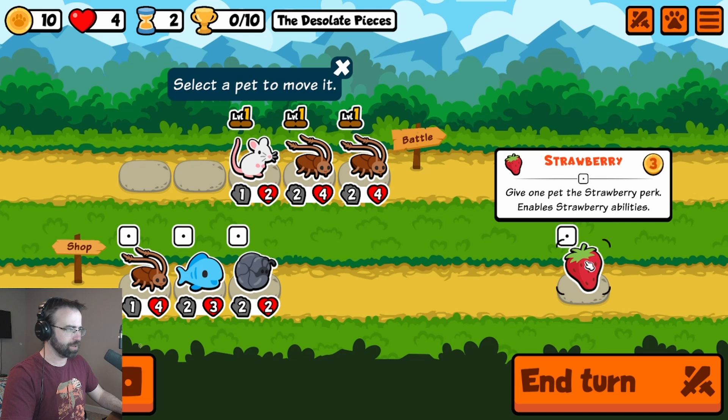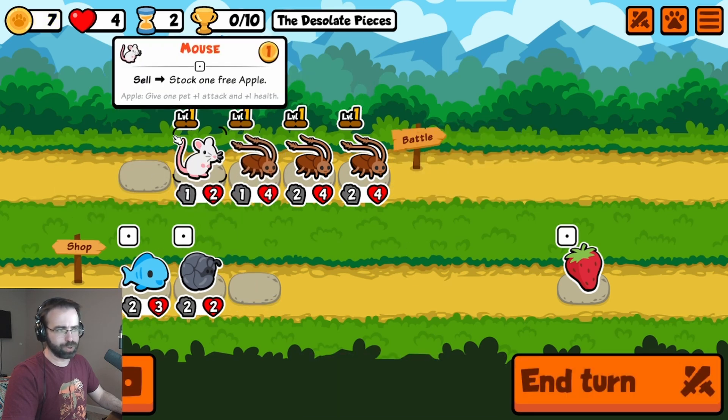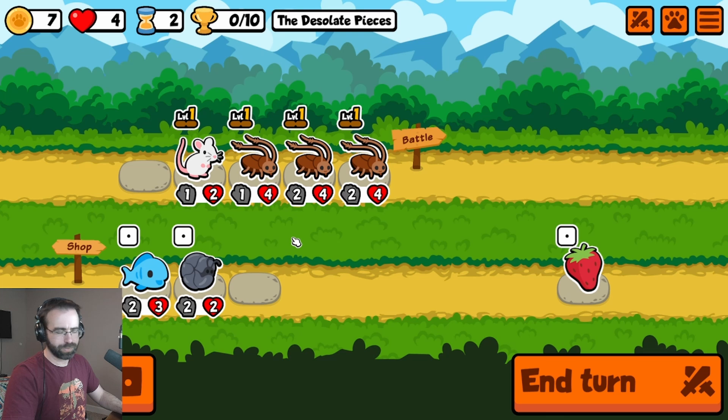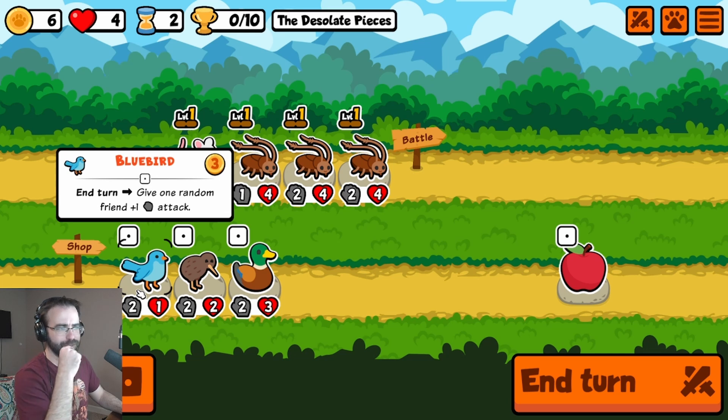We got one extra attack per roach because our shop tier is number one. Buy food for your pets — give one pet the strawberry perk, this will enable strawberry abilities. Does anybody have any idea what this means? We're going full roach mode. We just roll again and we can get a duck, a kiwi, or a bluebird.